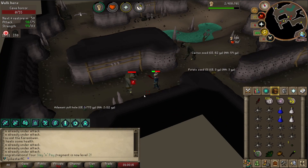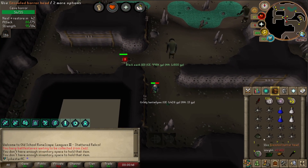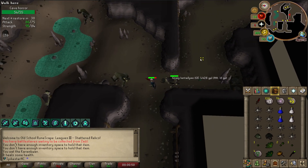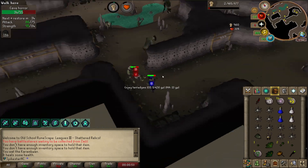Just got my Slayer and P fragment to level 2. I just got the Black Mask in like 20-something kills. There it is — the Black Mask. I was not expecting to get it this early, but sweet, that's really good.